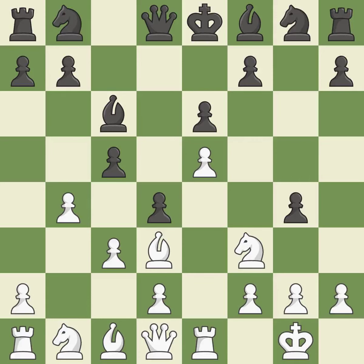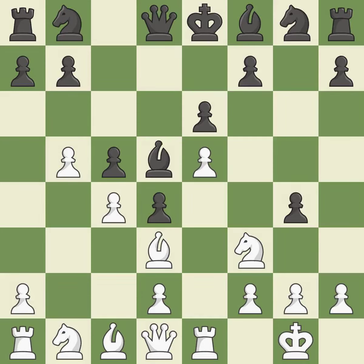This threatens to win a knight — a great move. This strikes the opponent's bishop — it is ideal. This moves the bishop to safety. This threatens to win a knight. The opposing bishop is kicked by a pawn and must now move or be captured — this is the only good move. This forces doubled pawns in front of the opponent's king, decreasing its safety and harming the pawn structure.